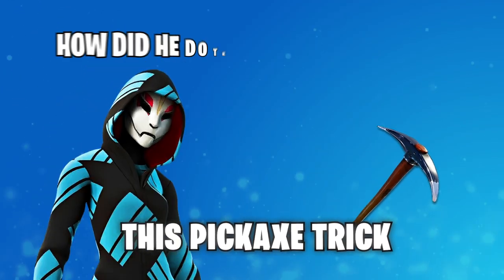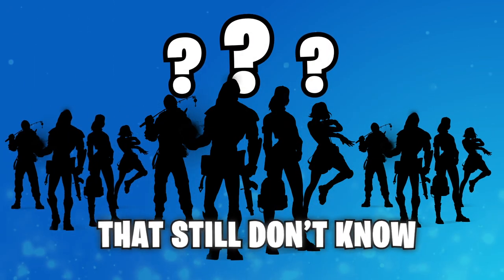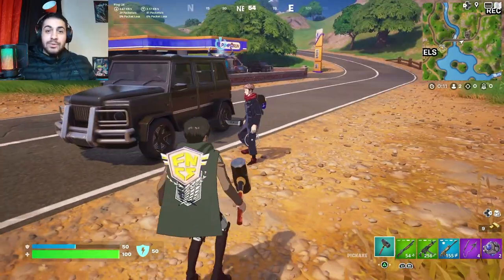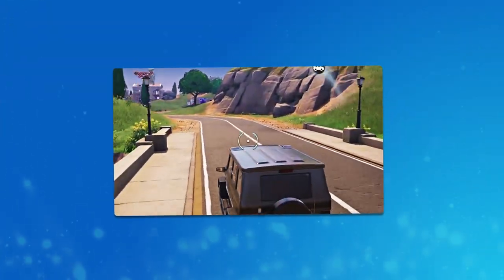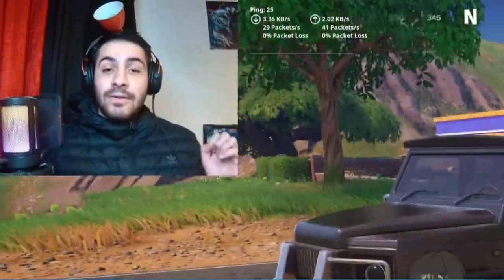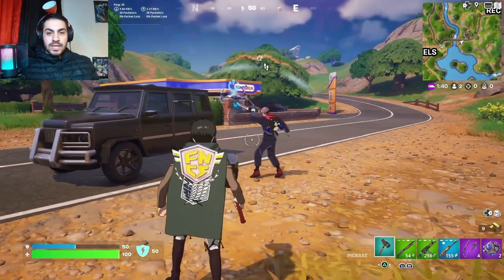Today I'm going to be showing you this pickaxe trick which will help you demolish lobbies. There's so many people that still don't know this trick. In today's video I'm going to be showing you how it gets done. With this pickaxe trick, you can damage your enemies while you're in the car. Usually when you get into a car you can't do any damage — you just sit there and nothing can be done. But this trick absolutely changes the game.